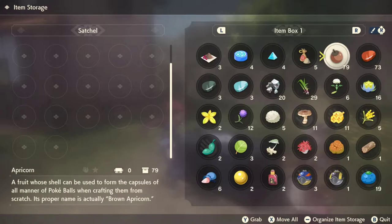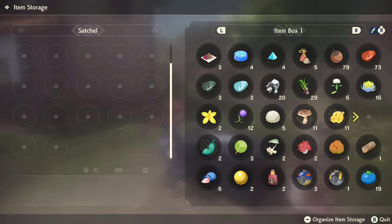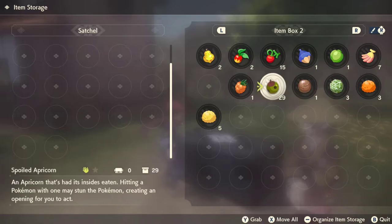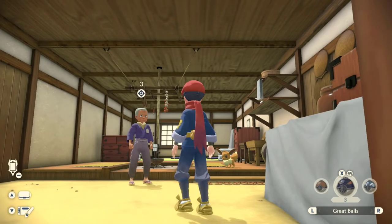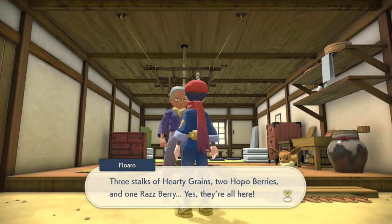I always hit shaking trees when I see them, because there's usually some bugs in there, and I pretty much always hit trees as I pass them unless I'm in a big hurry. So I already had these items on hand. The Hearty Grains can be found near the main base camp around the water in the Crimson Mirelands. The Raspberries are super common, so you should be able to find those in any tree as well. Just keep looking, and especially hit those shaking trees, because you never know when you might get a shiny Burmy to hop out of there.